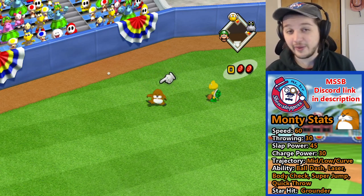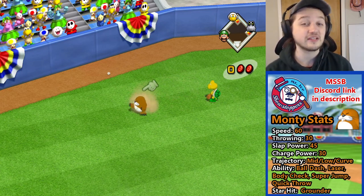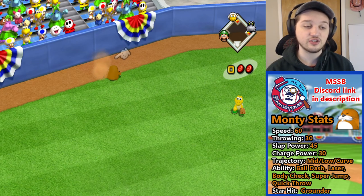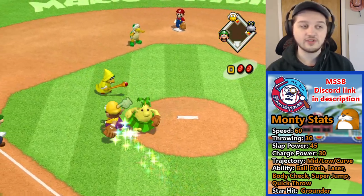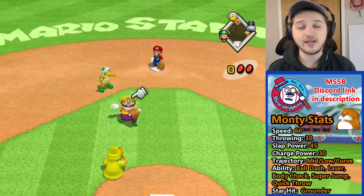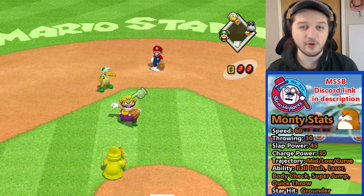Monty Mole is probably a top five character — he's no Bowser, but he can definitely play the field better than any character you've ever seen. First base is his prime position, but don't shy away from putting him at third or second base if you want to try out his Quick Throw abilities a bit more. Watch what Monty can do — he's got his Ball Dash and then winds up for the Quick Throw. Sometimes Monty Mole does whatever he wants, so let's skip to the next part of the video.